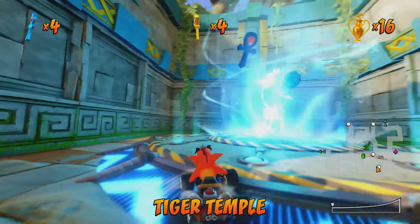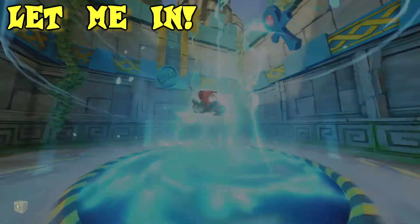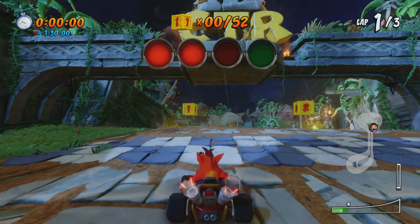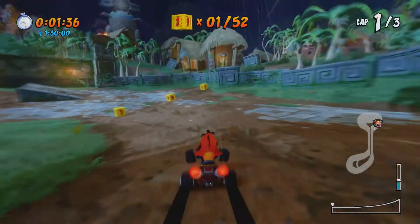What is up guys, it's Cal, and in this video we're going to get the trophy 'Let Me In' in Crash Team Racing Nitro Fueled. So you want to go into the Tiger Temple race, which is part of the second hub world, and to get this trophy you want to use the shortcut in this race.